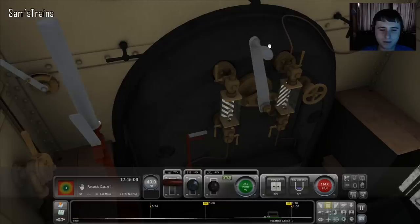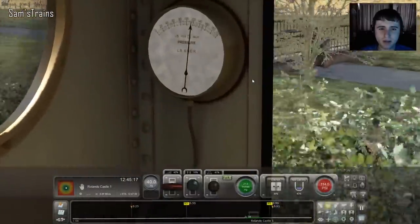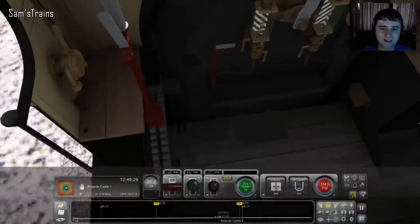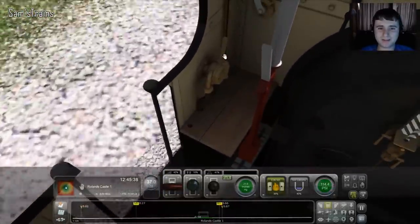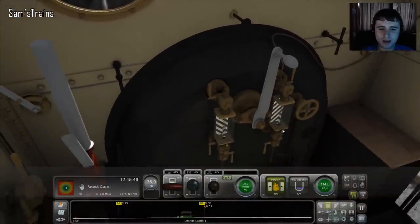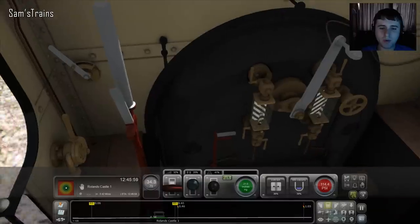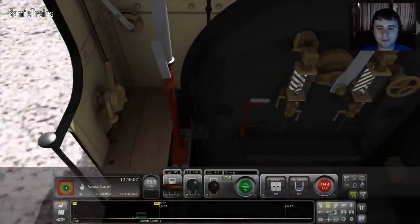We are dropping pressure a touch — let's wind the reverser back 10%. Knock that down. We don't seem to be steaming particularly well now. I need to have a look at some of these controls. Condenser — I forget what that does, so I'll leave it alone. That's the blower — maybe that's what we need. We could open up the firebox door and get some more coal in there. That seems to be better — we're building pressure again now, but a little bit slowly.